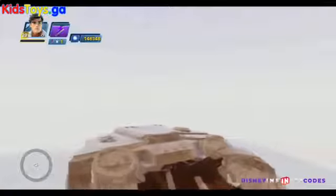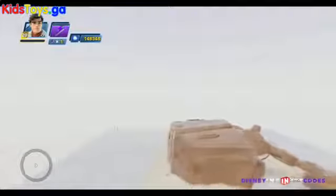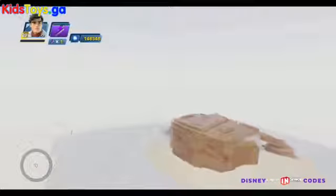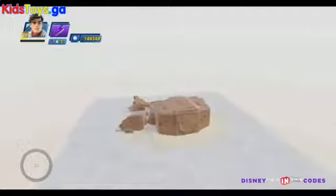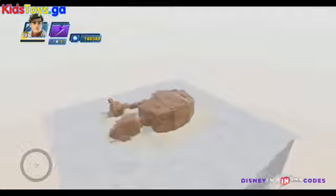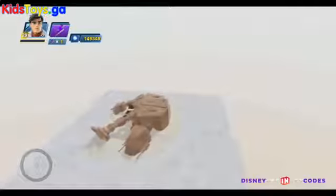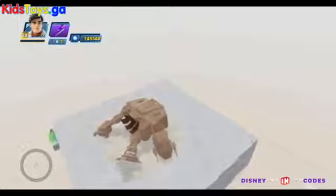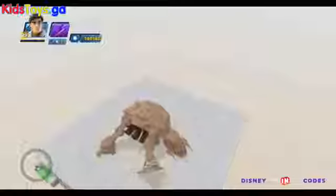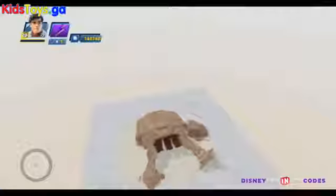Hey folks, it's Dan from DisneyInfinityCodes.com and I'm here inside the toy box of Disney Infinity 3.0 to check out this really cool set piece that is unlocked in the Force Awakens playset for the toy box. This is one of the bigger set pieces you can unlock inside the game — it is the fallen AT-AT home of Rey that we see featured in the movie and also in the Jakku playset around the crashed Star Destroyer section.